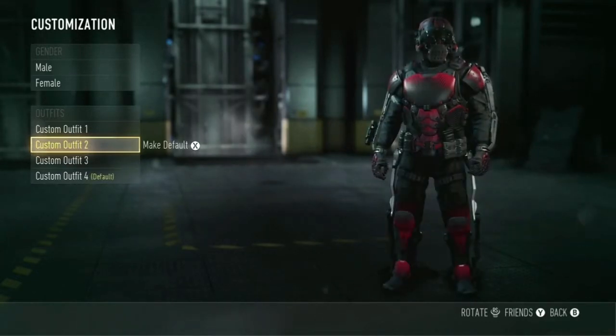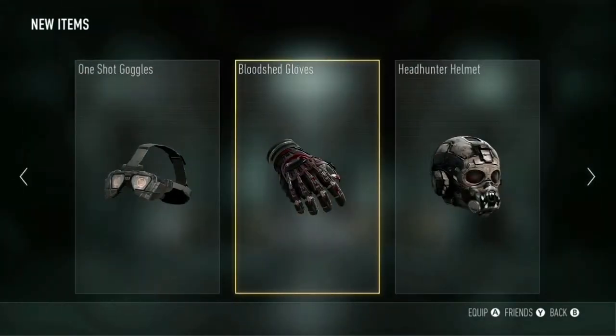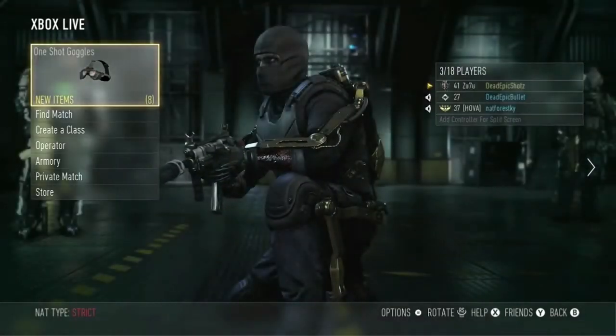I want to first start off by saying that it is very annoying when you get the Bloodshot Helmet because you get it every 5 kills. Every 5 kills after that you keep adding on to it. So every 5, 10, 15 kills you get the shin guards, the loadout, the pants, all that good stuff.